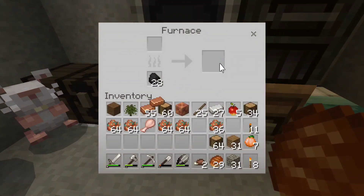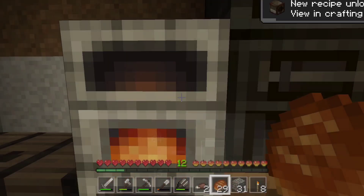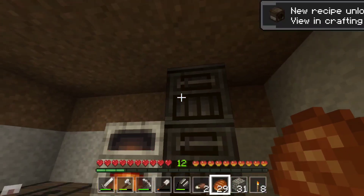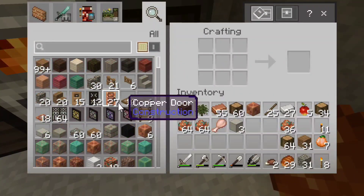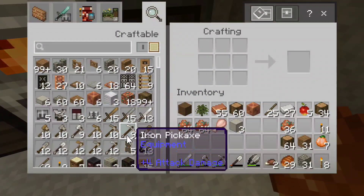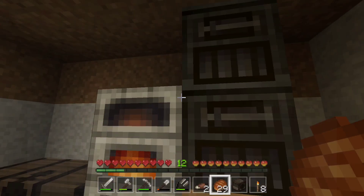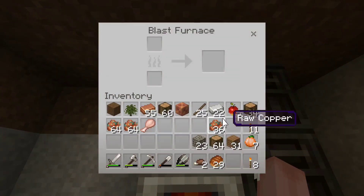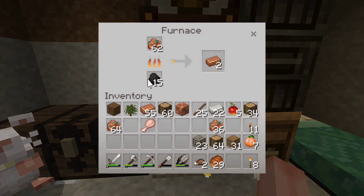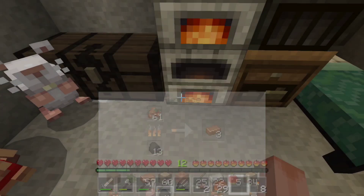We can make a blast furnace now, but I need to make a furnace first. There it is — blast furnace. I accidentally made two smokers last episode, but now I have a blast furnace. I can get something going at this top one. It feels like a waste to put it down here. Are we already running out of coal? Is that something that is happening right now?